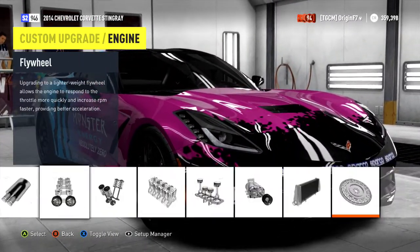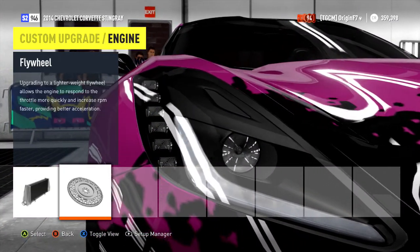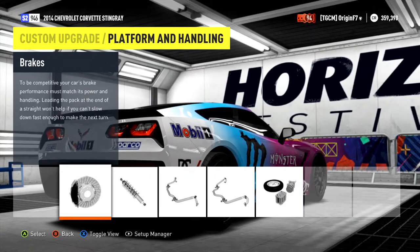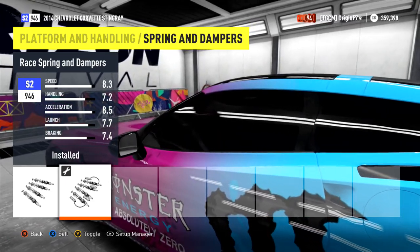For the engine, you want to run through and do all the upgrades to the top — as much power as you can squeeze out of it as possible. For the platform handling, we've got full brakes and full suspension, so as much as possible.